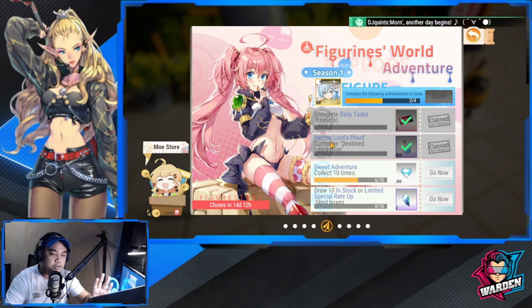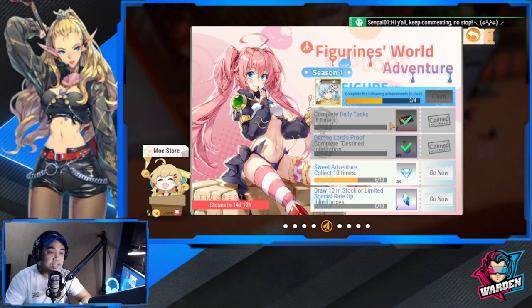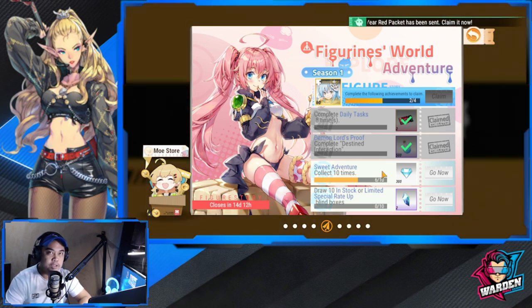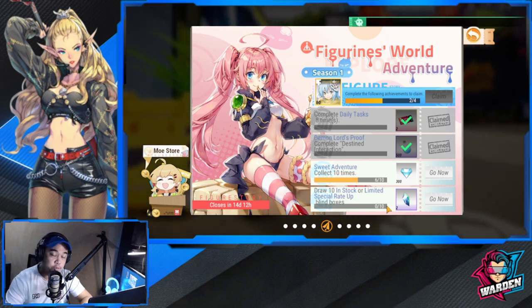There are some decisions here you'd want to think about. Complete the daily tasks — that's very easy to get Rimuru. The Demon Lord's Proof: complete the destined interaction, which is very easy — just click through. The next one is your regular draw, which we'll be doing in a while.